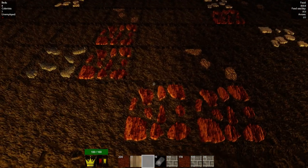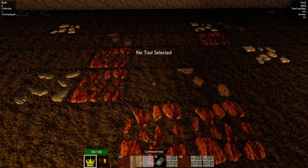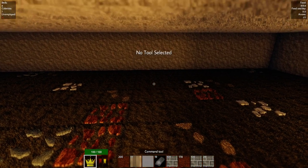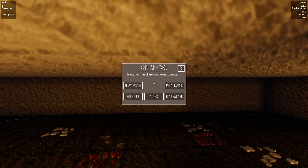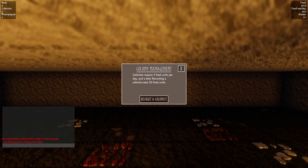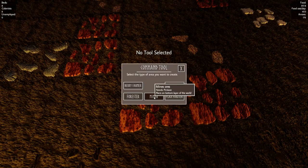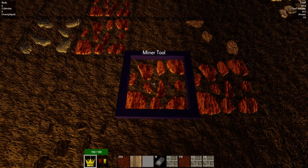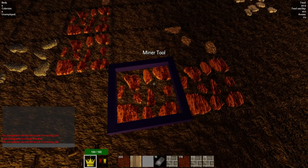Next thing to do is to recruit a colonist. That's got me eight colonists. Now tell it the job - miner - and then right-click the tile. That tells the new colonist what I want them to do.